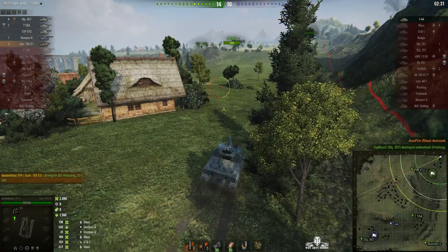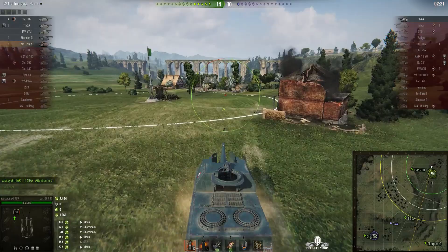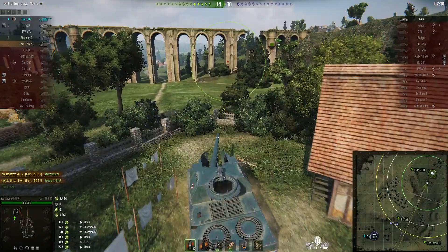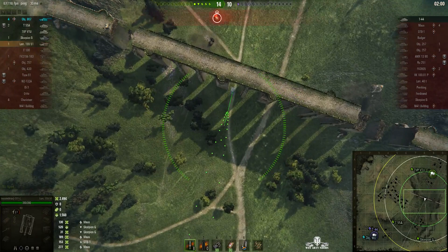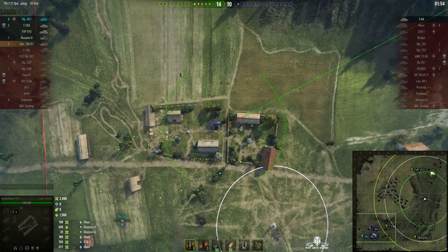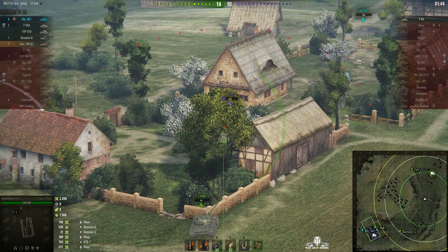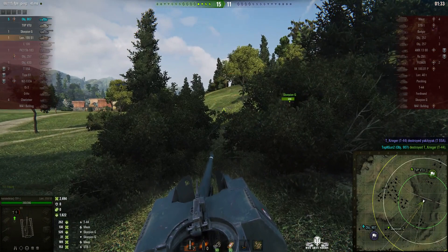All it needs is a bit of practice and you can do this. Twisted Tracks has played this arty and quite a few others a lot, so she knows how to handle it. Here we're seeing what the Lorraine 155 51 can do — it's a fast arty. She's going to the other side of the map really quickly. There's only one tank left on the enemy team, the T-44. The Object 907 has gone blue so he must have done some team damage. The TVP may be AFK. Twisted Tracks lines up the T-44 for a splash — rounds out — it stunned him! But we lost the T-55 and the T-44 has gone down to the Object 907. Battle over.